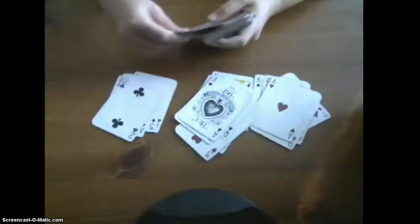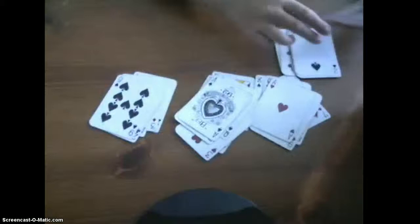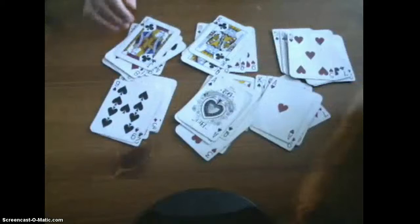So you say Ace of Clubs. And then you go to the next pile and spell it out: A-C-E-O-F-C-L-U-B-S. Then you keep going with the rest of the piles, and then you tell them that you are going to stack up the cards again.